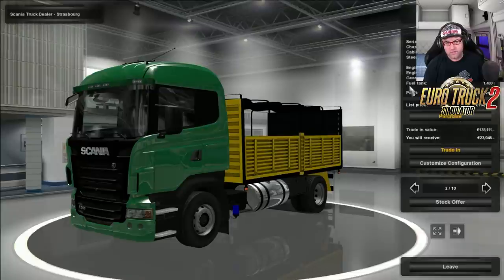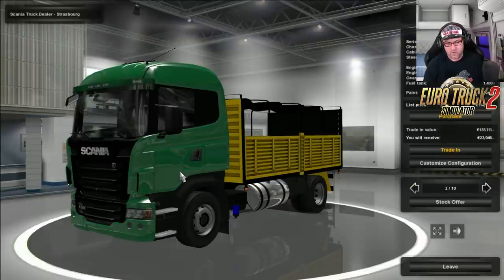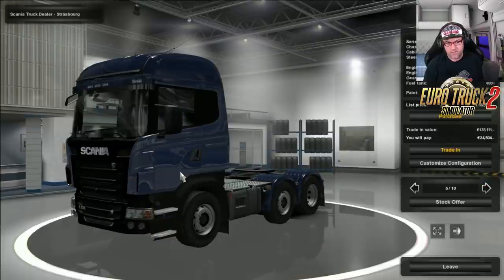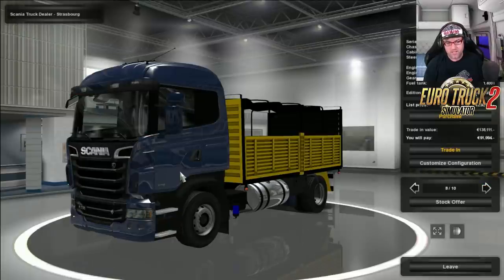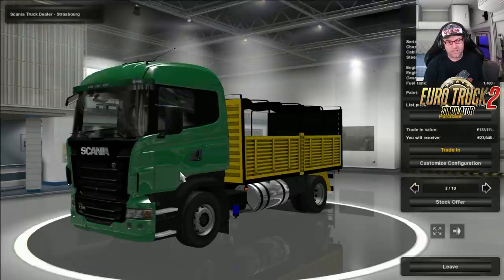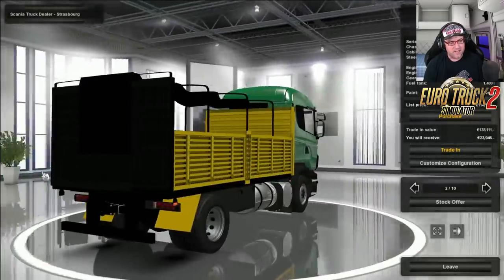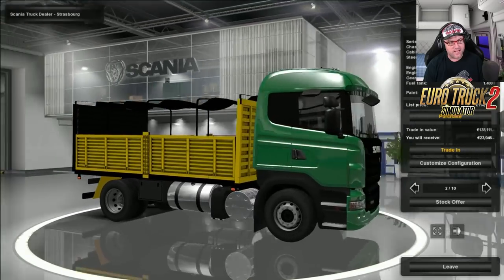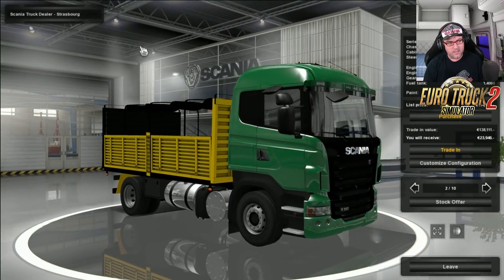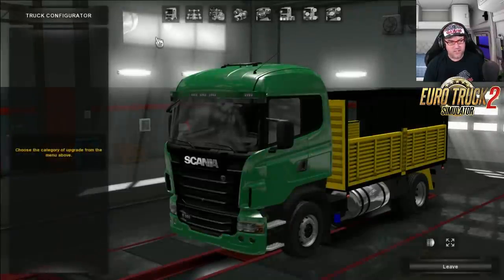Now it says the Scania R is the one — the second one in, from what I could make out, because it's in a different language. I noticed it is available on most of the other trucks as well, but the only one that really worked was the second one in. Now this is at the Scania Dealer and we are in Strasbourg. So let's go into Customize Configuration and check it out.